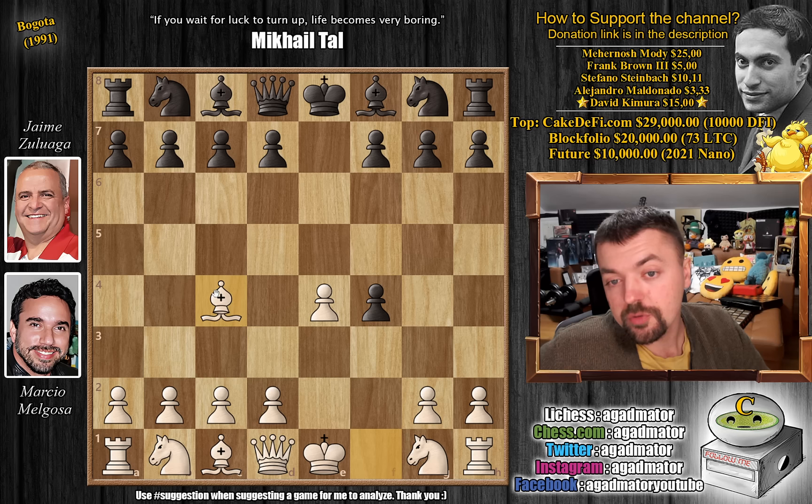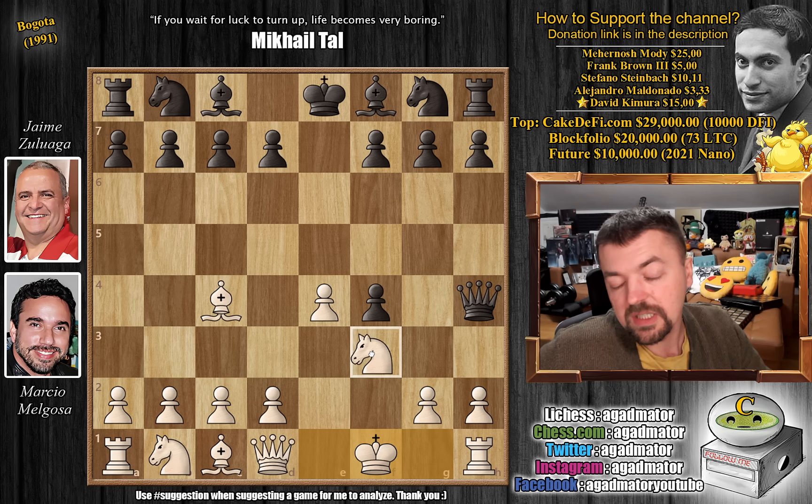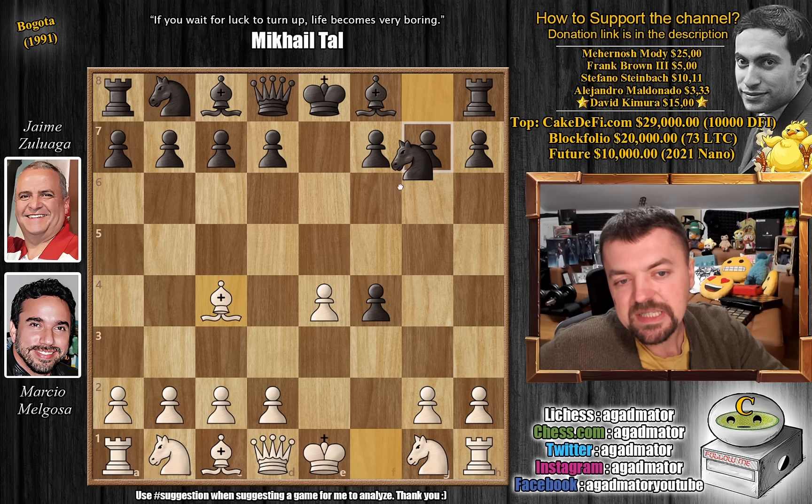It's inviting black to go for queen to h4 check, which looks nice but it's nothing spectacular. White will play king to f1, and later black will have to waste tempo once white attacks the queen with knight to f3. White will try to keep harassing the black queen. There are many cool games throughout history played this way. So instead of knight to f6 ignoring white, we have knight to c3, defending the d4 pawn.